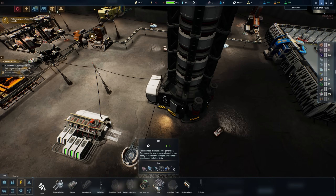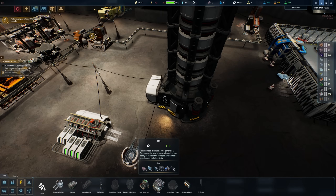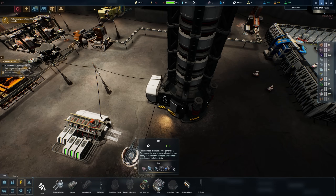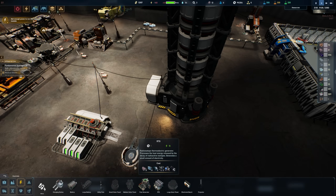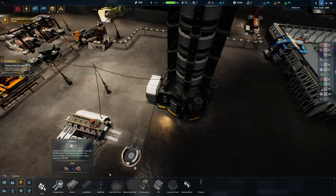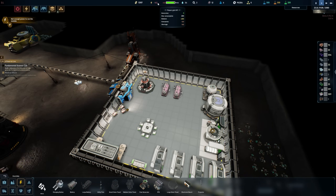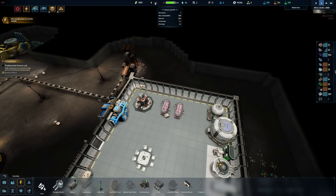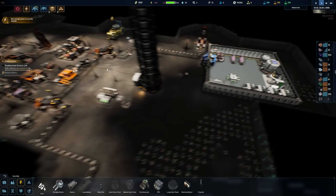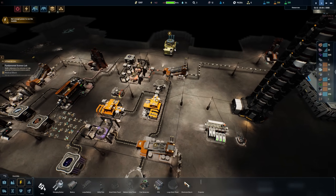We also have a fuel generator and we actually have an RTG — a radio isotope thermoelectric generator! That's pretty cool, but it only generates 16 power. Still, that's forever, so it's nice. The issue is our batteries can only do 10 megawatts each, so with 14 of them that's only 140 megawatts, and I think we're pulling more than that. We'd need around 28 batteries to balance it out.